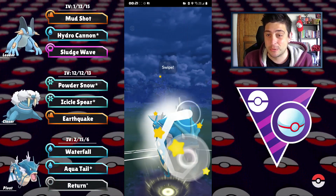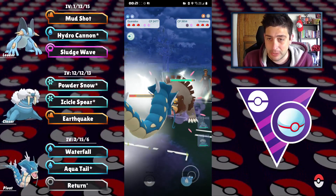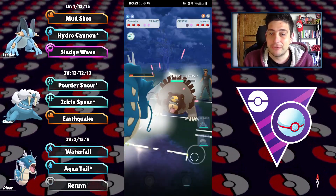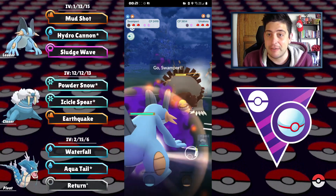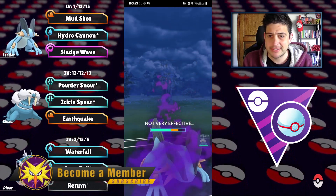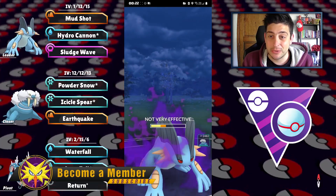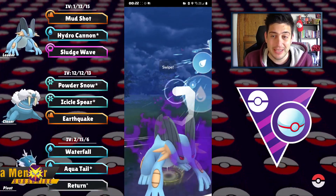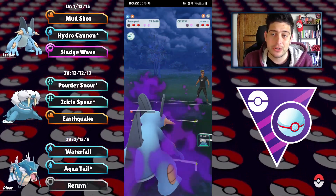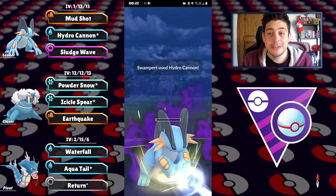Now on that switch with our Gyarados up against them, our Return is gonna do a lot of work. Ursaluna goes in and we still have the Aqua Tail for some really nice super effective damage to the Ursaluna — however not enough. We're on the Ultra League level and our shadow Swampert now comes in. Fire Punch from the Ursaluna — are you kidding me? Another Fire Punch and we're getting super low. Here comes the big boom with Hydro Cannon and we take out this Ursaluna.